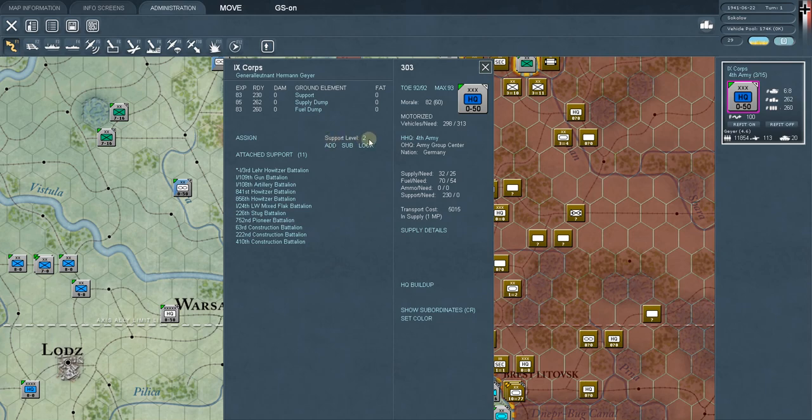Don't just set the support level to a thousand on every headquarters — what you're doing is giving the game priority of where things should go. If a corps headquarters is really in the thick of battle and you want lots of artillery, pioneers, and stugs, set it to four. If a headquarters is way back and not doing anything, set it to one or zero. That's what 'add' and 'sub' do — they adjust the support level for that headquarters.